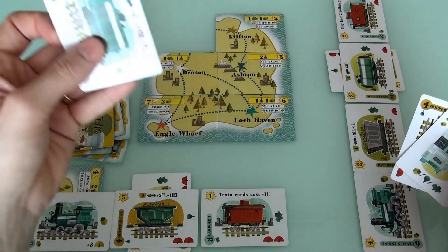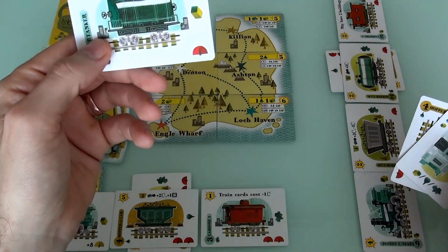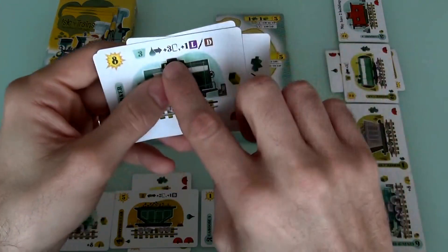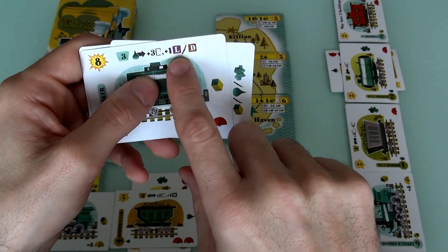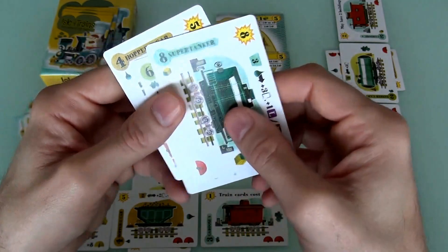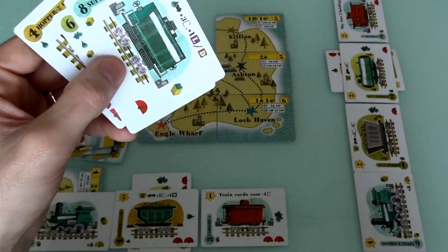First of all, her 2 actions — she'll draw a card. A super tanker. Wow. And if she builds this and I load it, I get to draw 3 cards, plus I get to do a load or a delivery — my choice. And it's really light. So that's pretty cool.